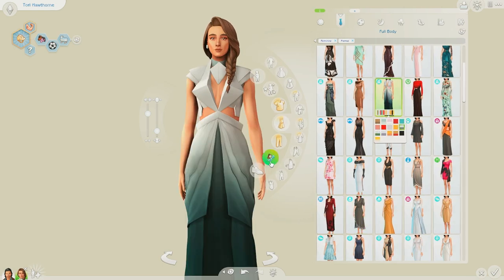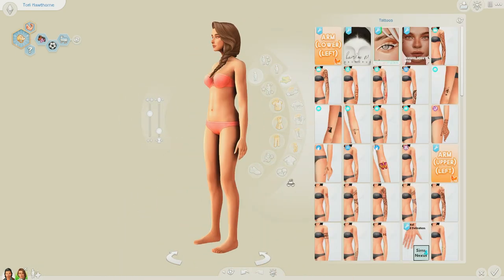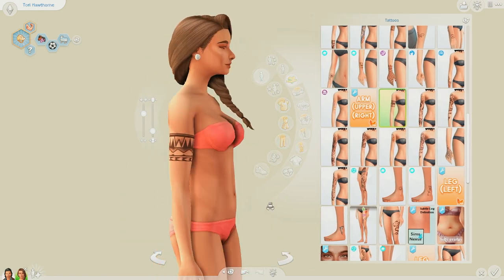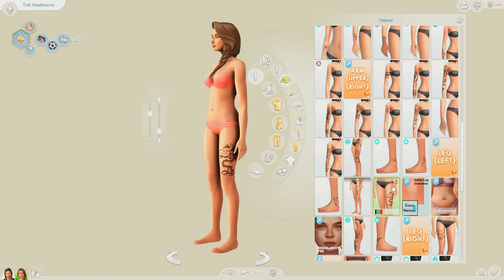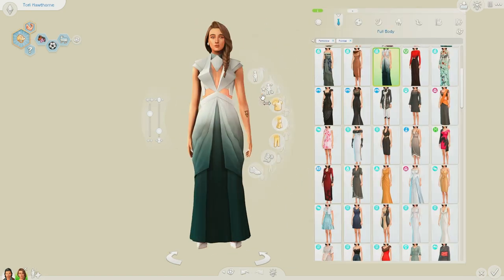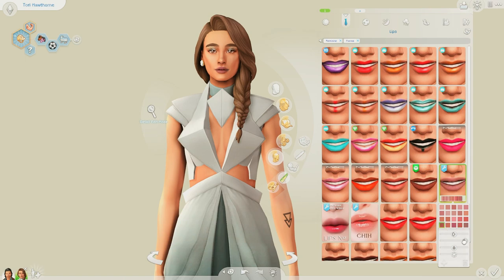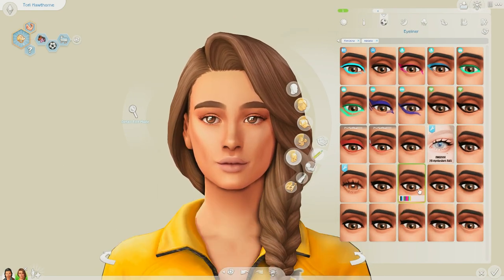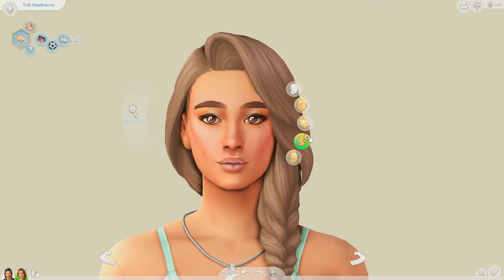I ended up really liking her face though — I think she looks really pretty. I also made her really fit because it makes sense for a horseback rider to be super fit. I gave her some tattoos as well, which I really enjoy, since I rarely give my sims tattoos unless it's part of a challenge. I feel like it fits the vibe, especially since some of her outfits are sleeveless and her arms show through. I also really like the CAS items that came with this pack — it's all ranch style, so there's not a lot of variety, but I like how they look. I debated between this braided hair and the mullet-style one similar to the one in the trailer.